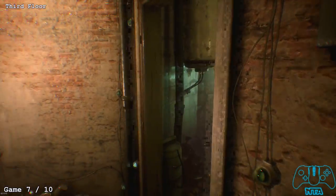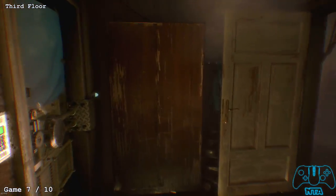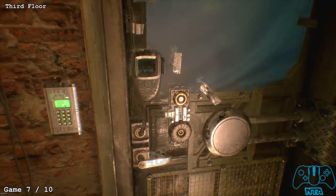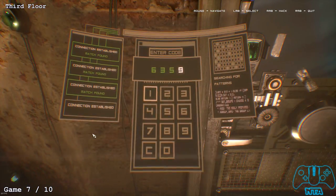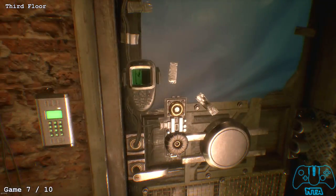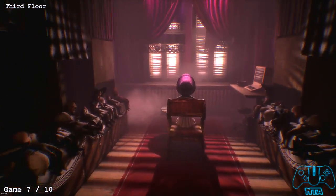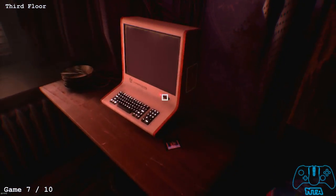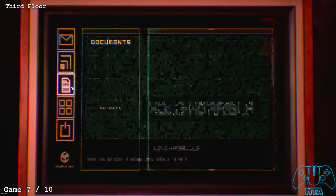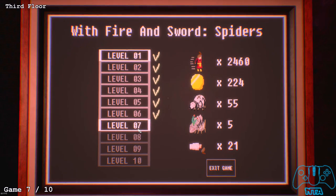Now go into the room with a creepy doll located on a chair. Hack the room, go inside, and play on the computer — level 7.